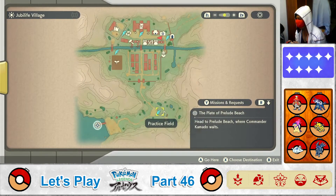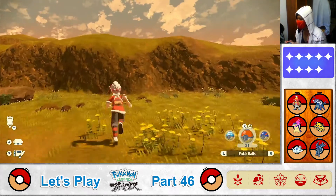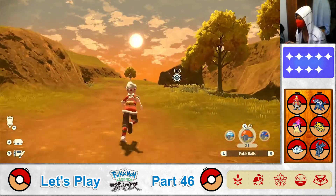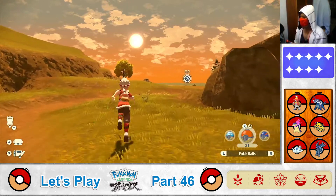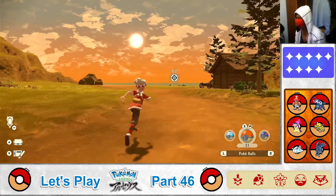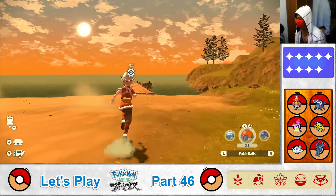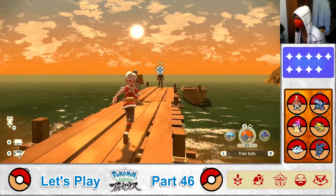Teleport over to the practice field. Okay, here we are at the practice field, and off to Prelude Beach we go. Listen to the sound of those waves — that's what a beach sounds like. Here we are, Prelude Beach. And at the pier over there, there's Commander Kamado, dressed in full armor again.